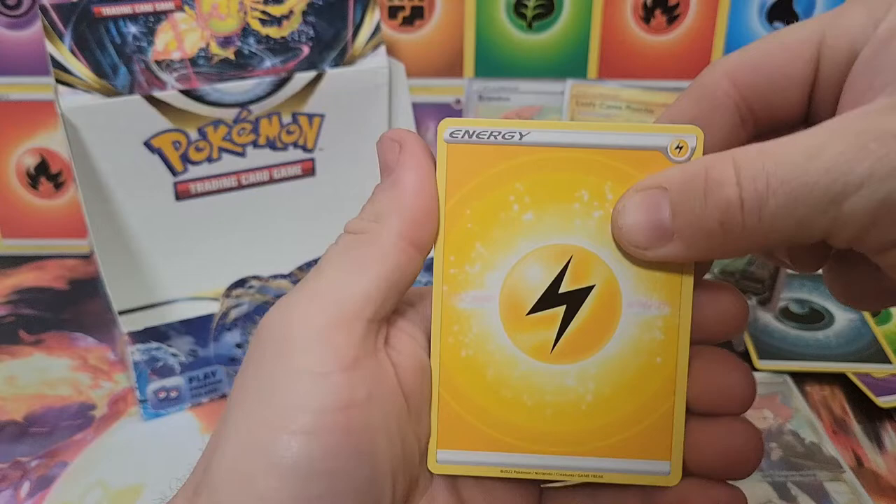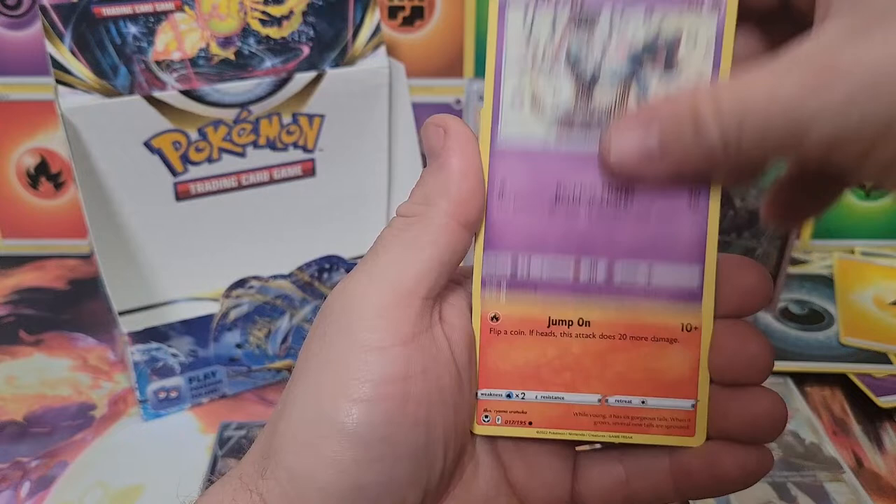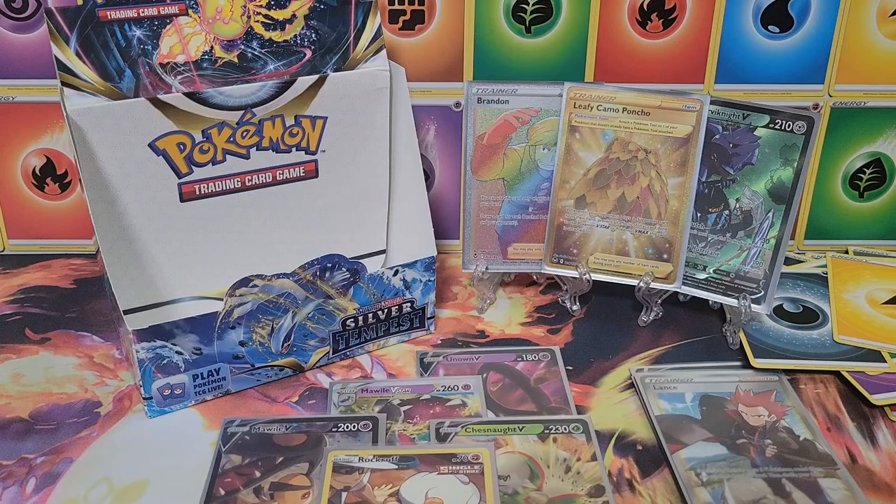Lightning energy, Toxicroak, Jynx, Togepi, Swalot, Swirlix, Rotom, Dreepy, Vulpix, reverse Zubat — and the final card of the video is a holo Ariados. Okay, that was disappointing, but we did hit with a couple bangers near the end with the rainbow rare Brandon trainer card and the gold Leafy Camo Poncho.